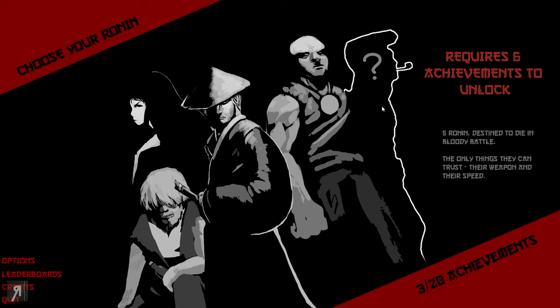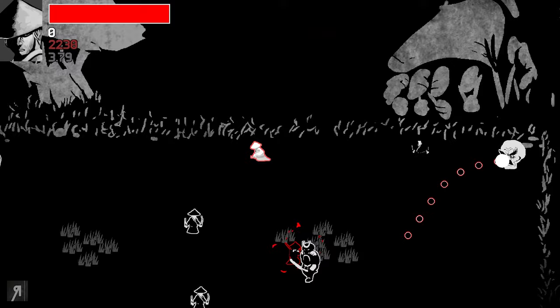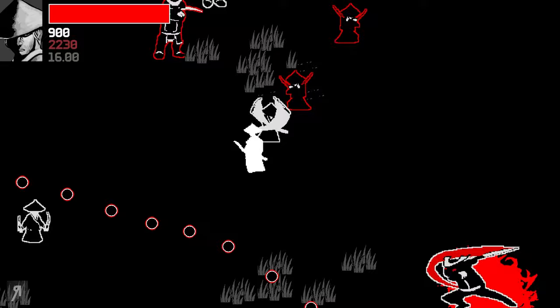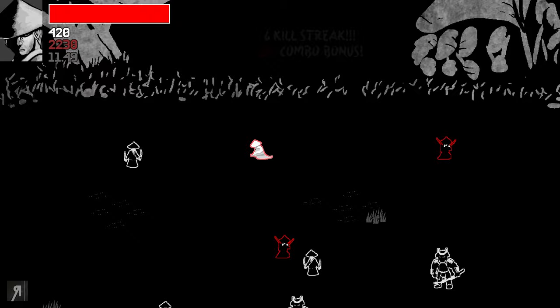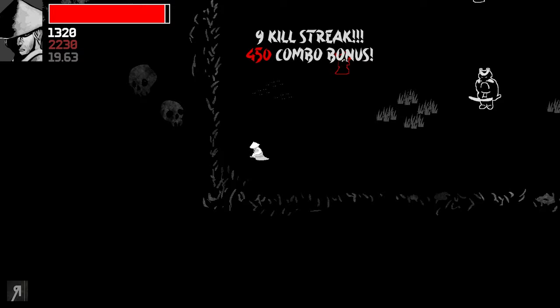Tomoe has the highest score so far, which I expected from her abilities. I'd like to unlock the last character, so I need three more achievements. Let's go back to Kazuya — I didn't do very well with him before, but let's try again. His movement speed is amazing, really really fast. I can only attack with a full bar with this guy, so I have to be careful about how I'm moving.